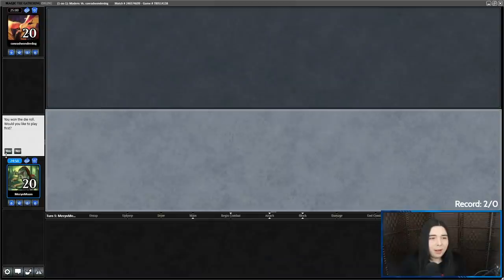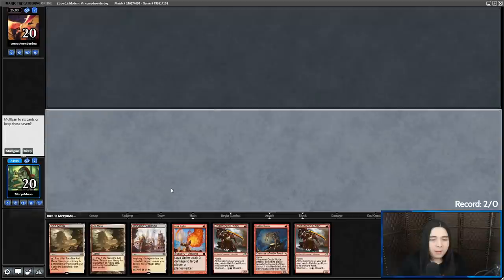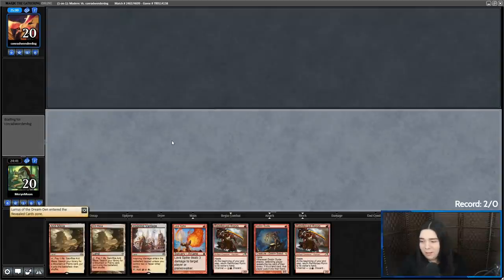Got a game here against Conrad Wonder Dog, and we're going to be on the play with some Ronin Burn. Going to give Ronin a try just as requested. We'll start on Goblin Guide though, because it's the permanent creature — gets priority over the Ronins. Objective: get as much damage with the Ronins as possible before we end up cycling them to get more burn spells.